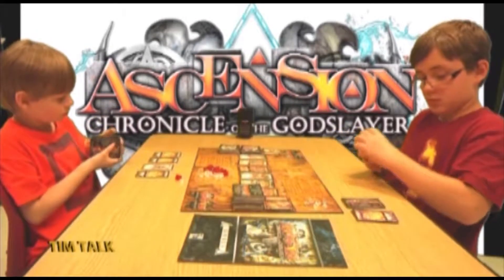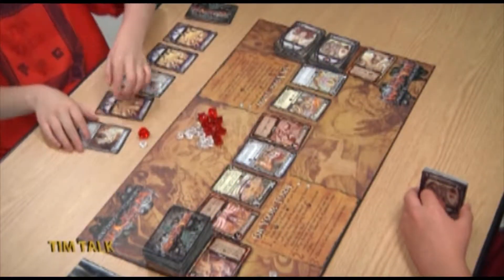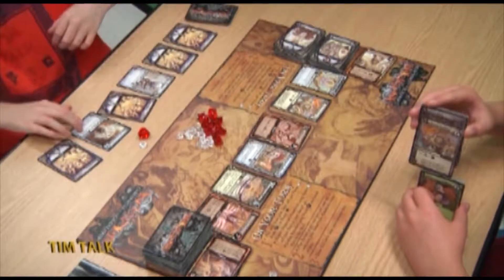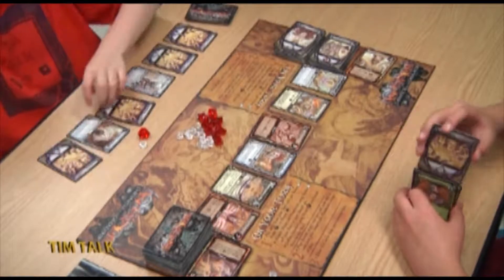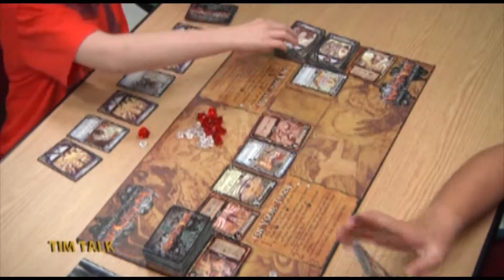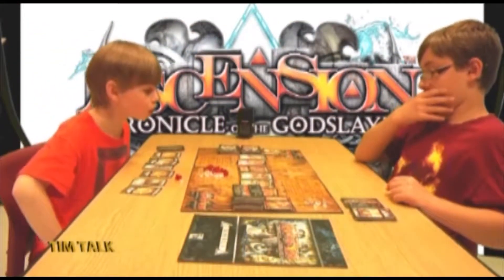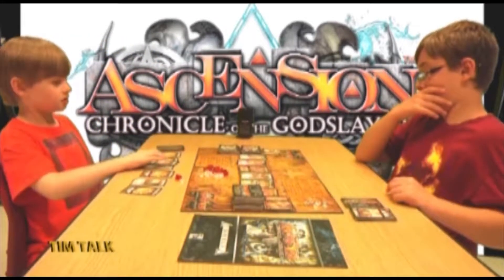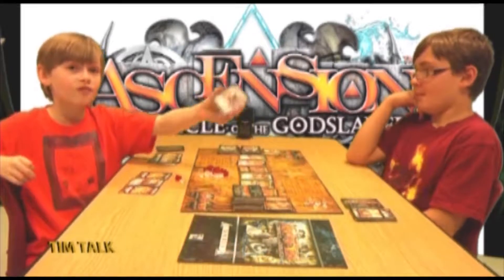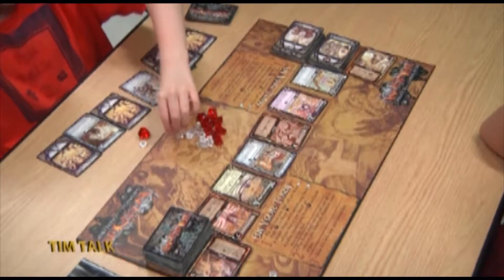Pierce uses his three runes to buy a Mystic. Tim shuffles and draws cards; his Seer of the Forked Path lets him draw one extra card giving him four runes. He buys the McKenna Initiate and a Mystic. A new construct — the Shadow Star — appears in the center row. Tim also uses his Arha Templar to defeat the cultist for one more honor, since there are no other monsters costing four or less.